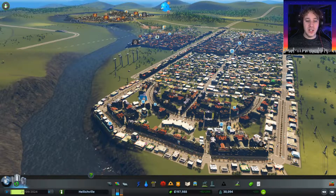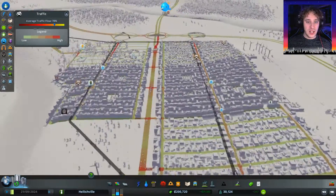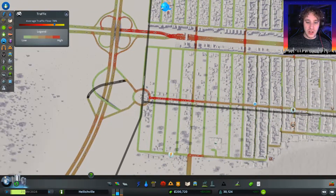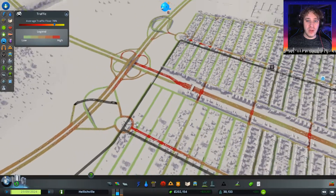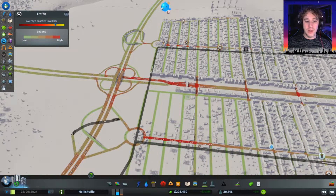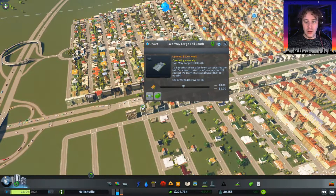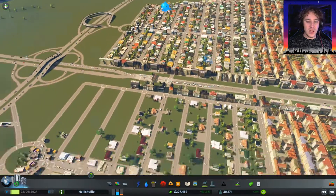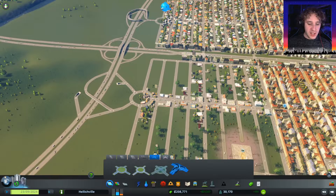There are lots of things that I want to do. I don't know how much we'll get done today. The first thing is to sort out some traffic issues. You can see traffic is starting to build up around these junctions. That toll bridge is getting used a lot already and it hasn't been in there very long. So we're going to raise the ticket price up to maximum to really force them to use these other roads.